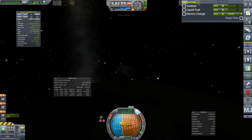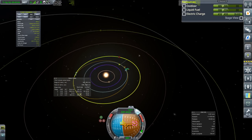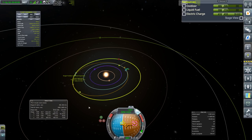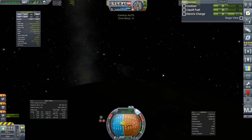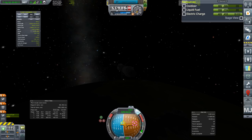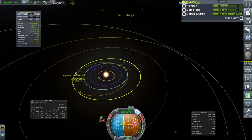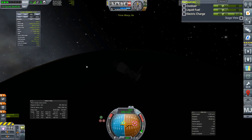We're definitely on an escape course now. Our first probe is going to make it. Let's check closest approach — 618,000 km. Not too bad, and it's still interesting to watch as things settle down once we're actually leaving Kerbin behind. We can accelerate a little bit just to see the planet falling away behind us, and we should get some sun soon.